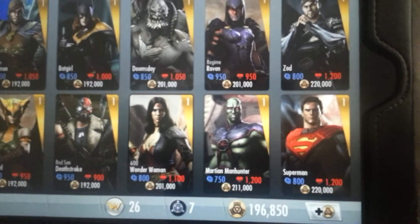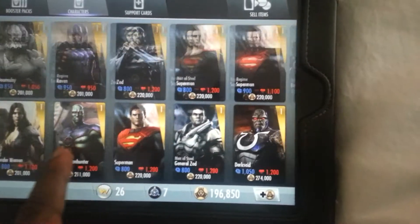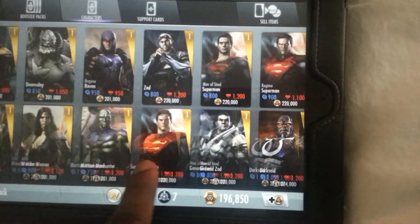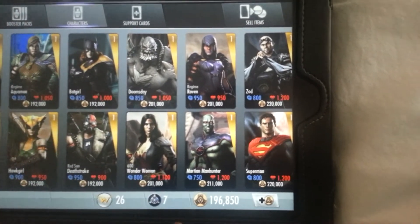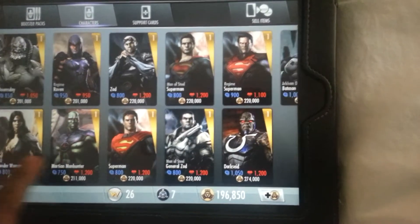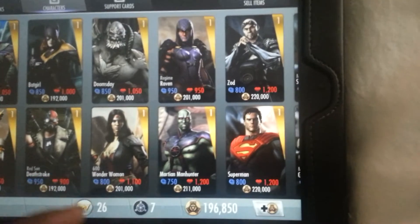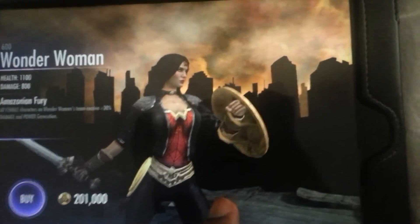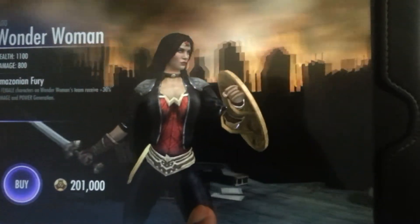Wonder Woman has a starting strength of 800 and starting health of 1100. Strength-wise she's pretty decent — stronger than Martian Manhunter, slightly weaker than Batgirl, on par with Aquaman Regime. Health-wise, 1100 is an average but solid health. Cost-wise she costs 201,000 credits, so I could buy her soon. The outfit is casual — a modern-day Wonder Woman look with a lovely shield and sword.